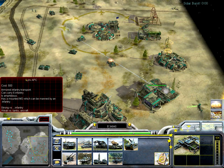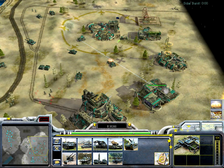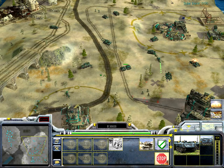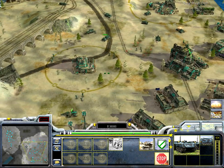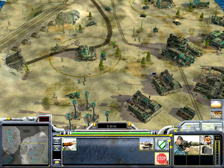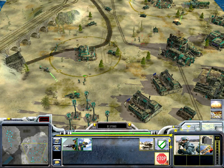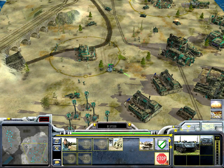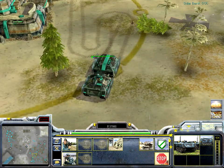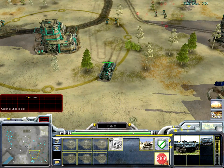Here's the Lynx APC. It's a normal infantry transport like the Humvee, but it doesn't have a built-in gun — it has to be manned by infantry. It has a place for six infantry units; some units take larger space than others. For example, this Panzerfaust soldier takes two places, while a Felin rifleman takes only one. As soon as there's at least one person inside, a little gunner appears on top and it can shoot. When I take them both out, it can't shoot anymore.